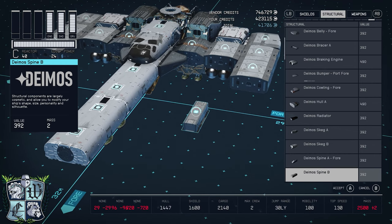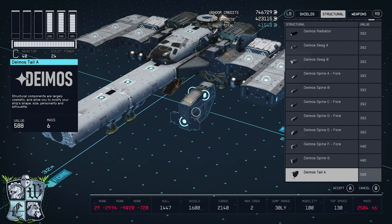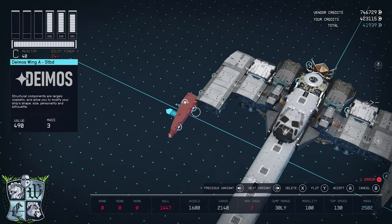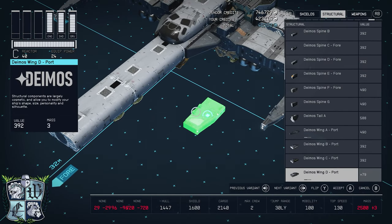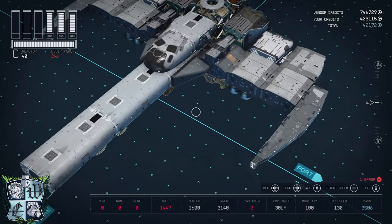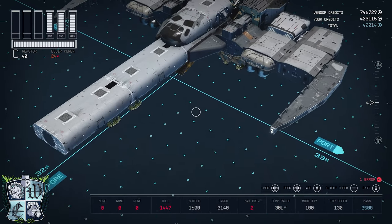Next we are going to find this Deimos Spine C — we'll put one there and one there. Next on the list we need this Deimos Wing A — that's going to go there. I'm going to copy this, flip, you're going to go right there. Next I want the Wing D from Deimos — flip it to the aft configuration, that'll go right there, and then flip, you're going to go right there. Next is the Hopetech nose — we'll put one there and copy and paste there.